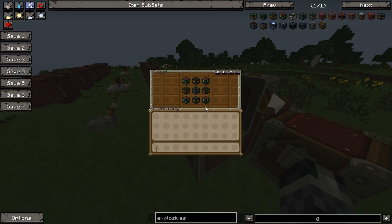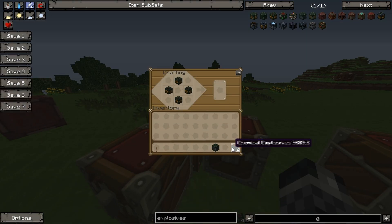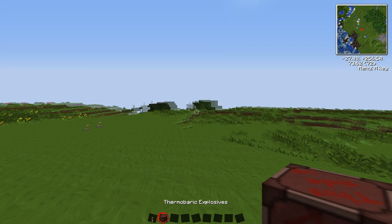Basically, chemical in the corners, incendiary in the middles, and then repulsive in the actual middle. Let's do it. Incendiary middles, chemical corners, repulsive in the middle gives you thermobaric explosive. Let's go test it.